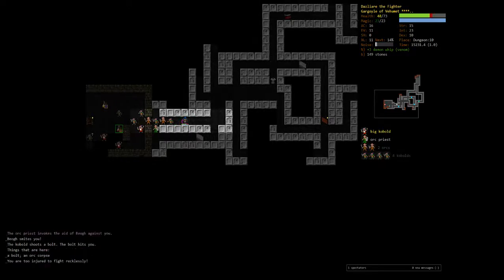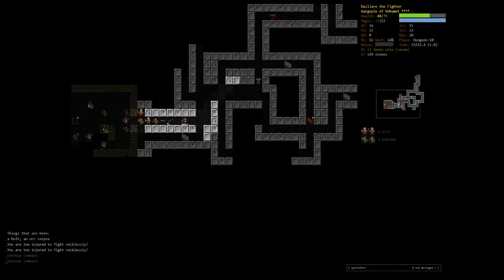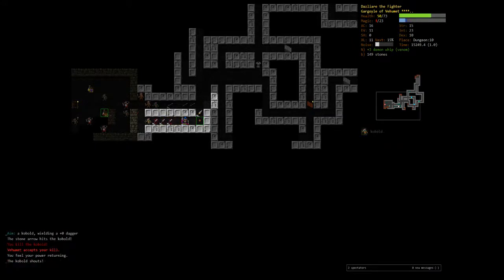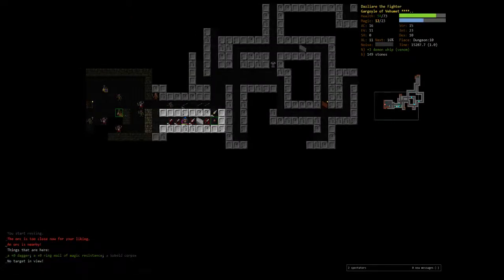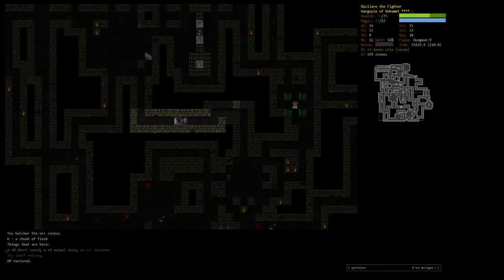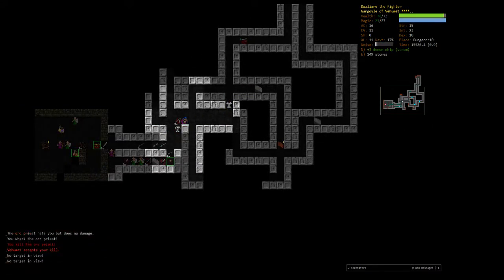This is all basically fodder. That orc priest — can he smite two turns in a row? That's really rare. No, we just got hit with a bolt. Stone arrow is getting relatively strong — it has two more pips of power it could get. There are two priests though, let's peace out. Theoretically, even though the chance is small, if we get double smited we're going to be in trouble I don't want to deal with.